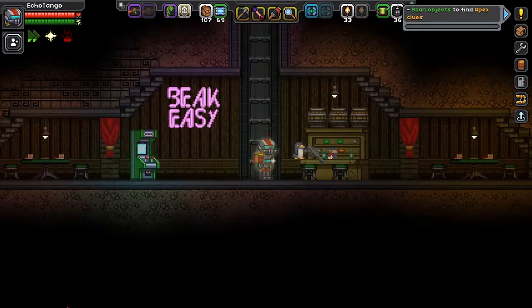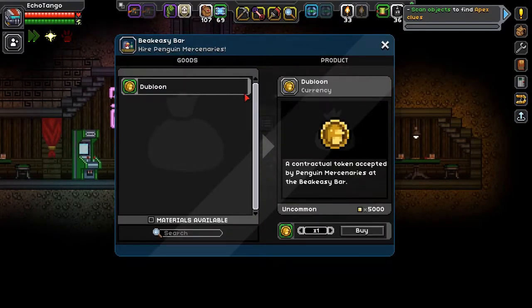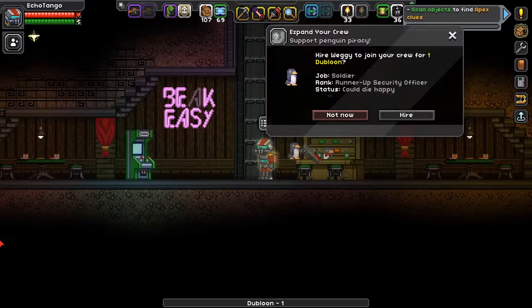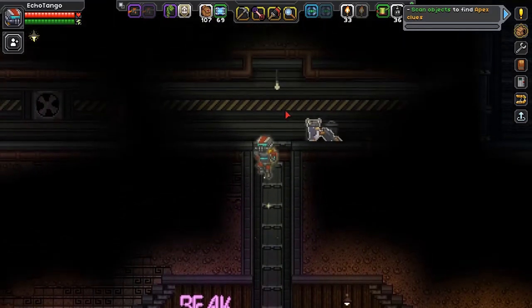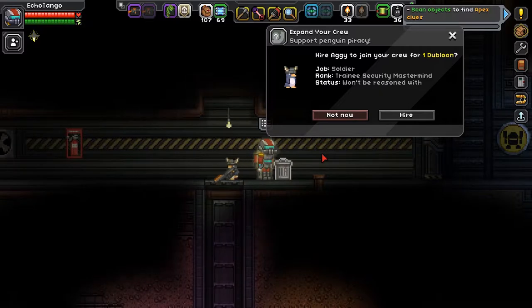So we're back at the Beakeasy. We actually have our three diamonds that we need, and here we can buy ourselves the blue doubloon — a contractual token accepted by Penguin Mercenaries at the Beakeasy. You notice there are guys wandering around. Hire a Weggy to join your crew for one doubloon. All Penguin Mercenaries have the job of soldier. This guy actually has a shotgun.